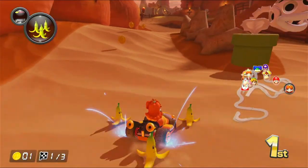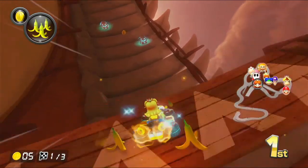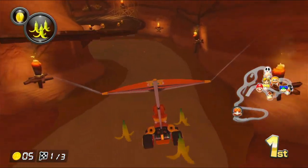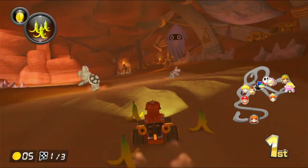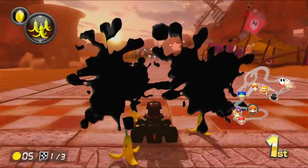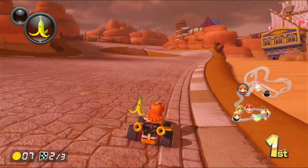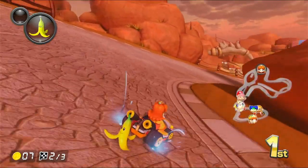Gotta avoid the dry bone piranha plants. Got some of these boosts here that we can use — grab all those. I feel like this bit here is very difficult in the fastest CCs, but right now it's very nice, very smooth. Sand ships on the other side now. They're not gonna give me coins? I'm pretty sure they can give me coins there, they just chose not to.